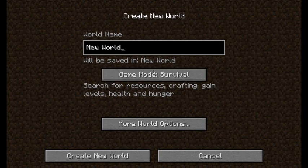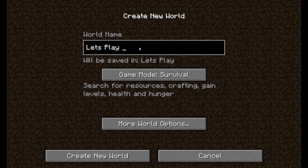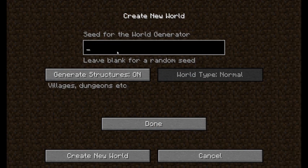I'm going to go ahead and create a brand new world. Let's call it our Let's Play world. And just to use a seed, I'm going to call it Direwolves Let's Play, with two exclamation points, why not? Create world.